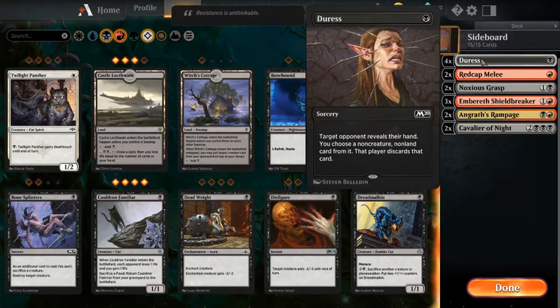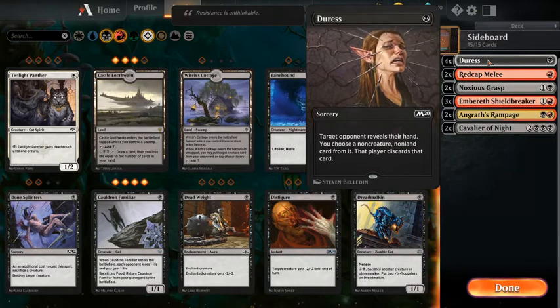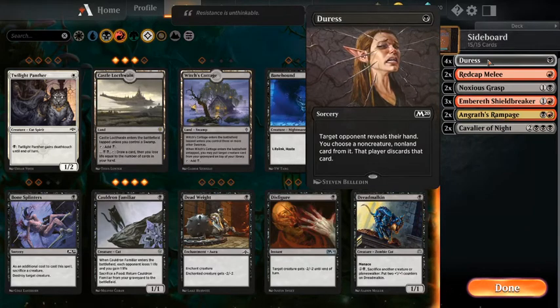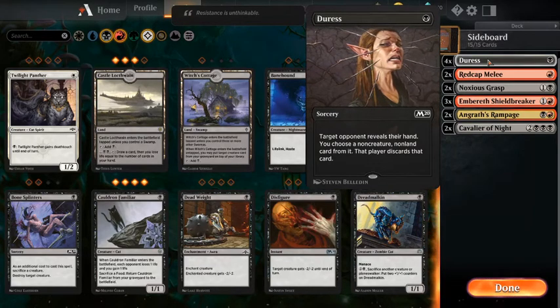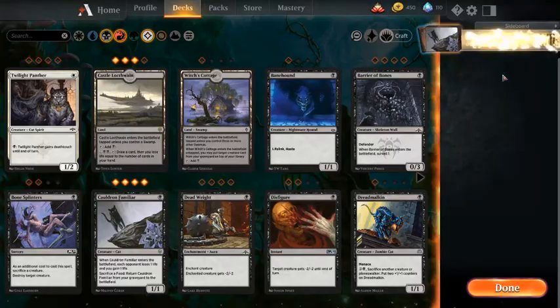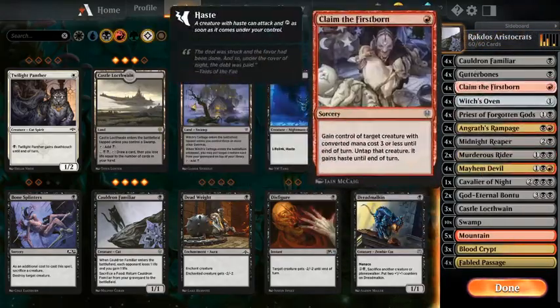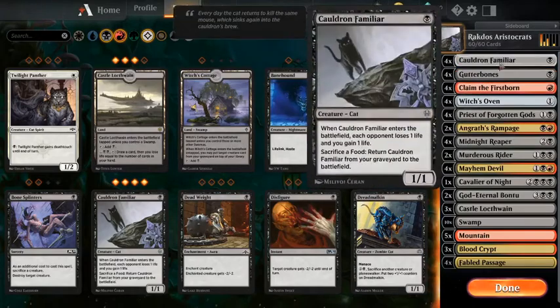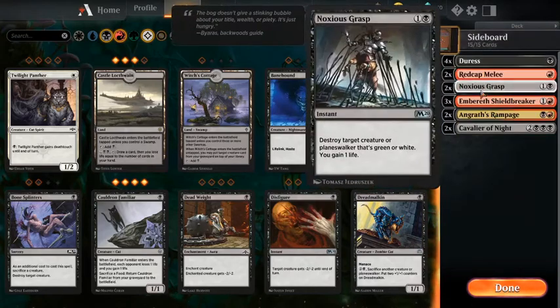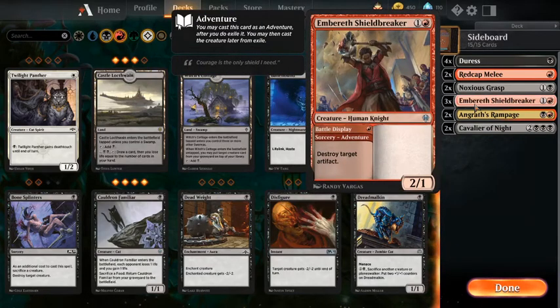In the sideboard we've got Duress, which is for against control players — to get rid of removal cards like Time Wipes and Prison Realms, and also to get rid of counterspells like Absorb and Quench. Redcap Melee is really nice in the mirror because it gets rid of Mayhem Devil, and because we've got a load of low toughness creatures, Mayhem Devil really does swing the favor — for example, one trigger can kill a Cauldron Familiar or Gutterbones. We've also got Noxious Grasp, which is good against any white or green deck, getting rid of Teferi, and back when Oko was a thing it handled that too.